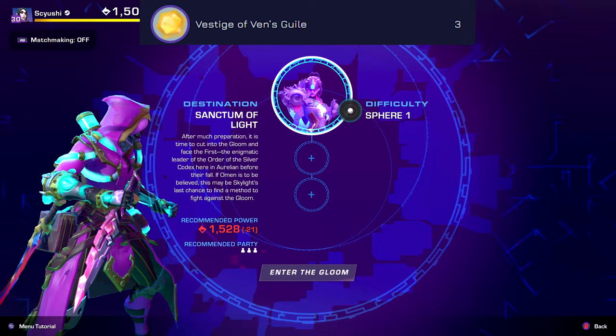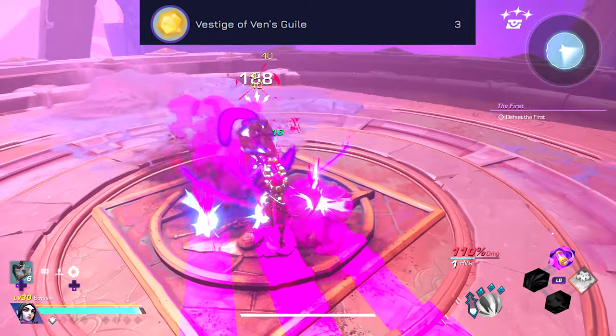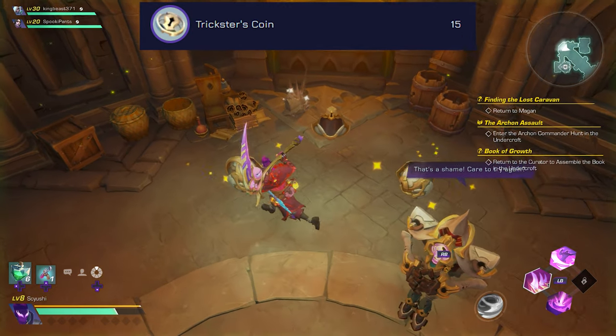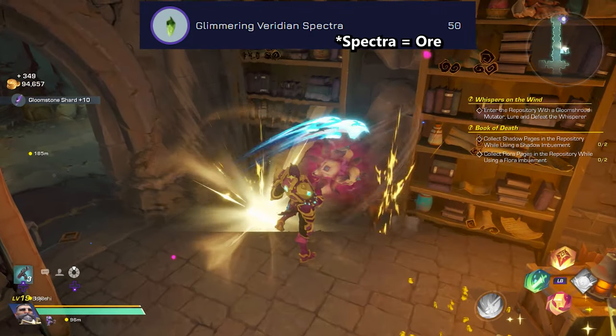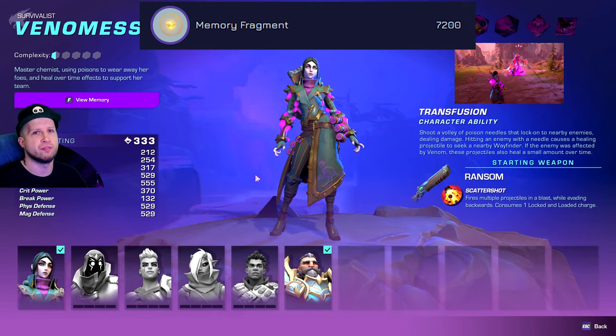Then the Memory of Guile, which requires the Vistage of Guile — found by defeating the First. Some Trickster Coins, which are randomly found in the Trickster minigame event; you don't always get the coins, unfortunately. Some Glimmering Viridian Spectra, found inside dungeons when you have the Flora Mutator active. And a crap ton of Memory Fragments.